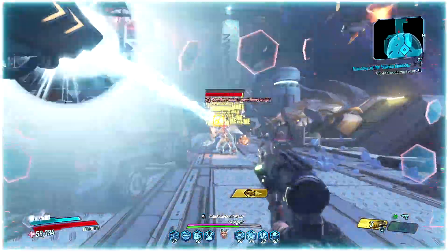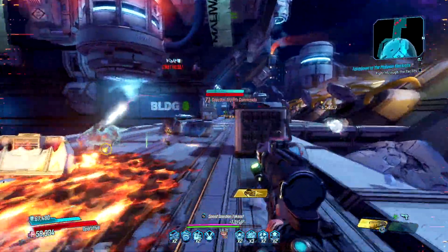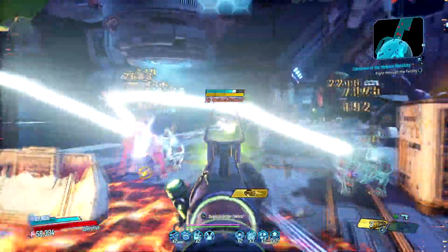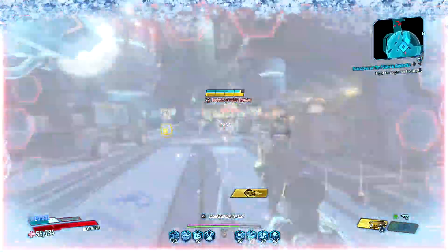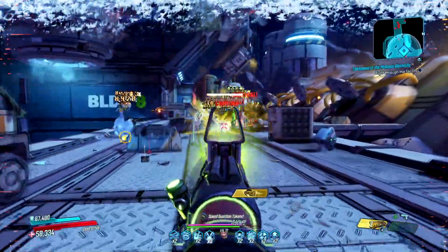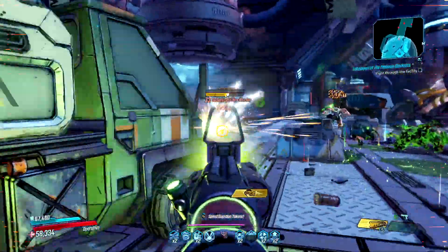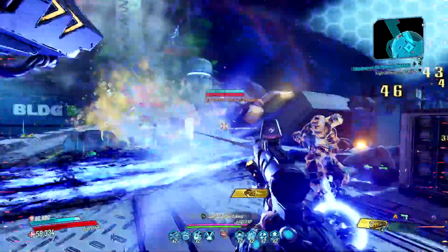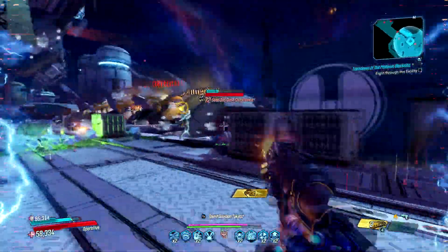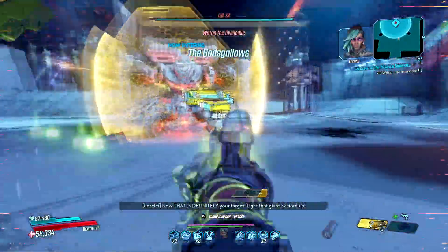Both action skill active and action skill end anointments play a part in this build, which is why I've opted to use the Sentinel tree and the Mantis shoulder cannon tree. Sentinel is for the active anointments and the Mantis is for action skill end anointments. As you can see here, this build just makes the Infinity tear through enemies. Swap between the appropriate elements, keep your Sentinel active to do its thing, pop your shoulder cannon every 5-10 seconds and you will be living your best bullet hose fantasy.